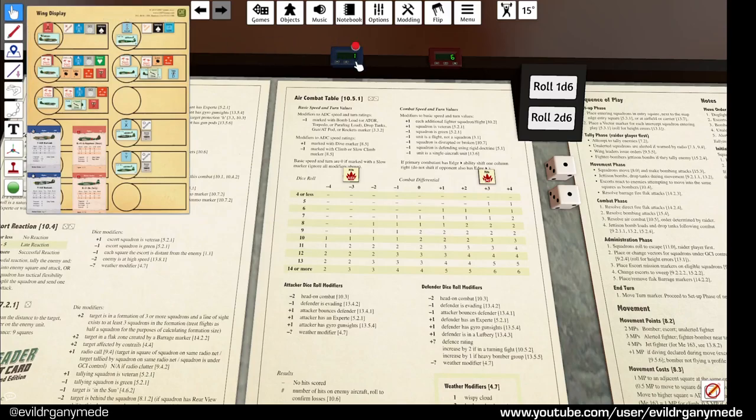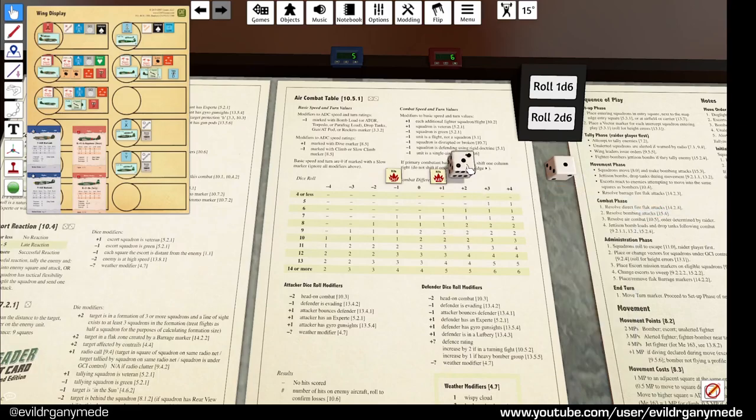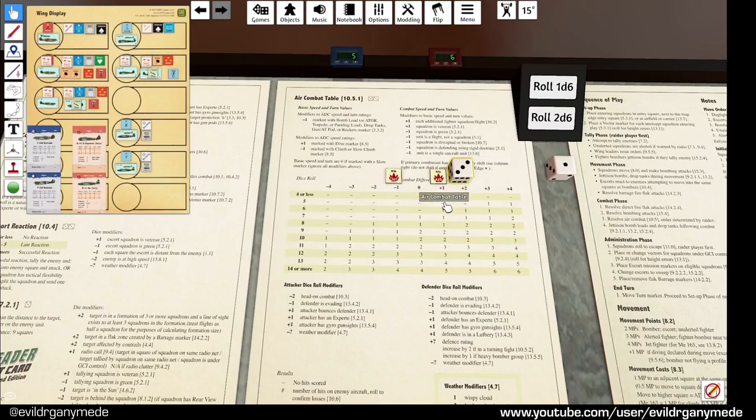The Hayabusas' basic turn speed is 5, they're veteran so plus 1 giving a total of 6. The P40B with their turn is 4 and they're veteran too, so 4 plus 1 = 5. So the attacker rolls on the plus 1 column and the defender on the minus 1 column. The defender was bounced - not a head-on combat - so the attacker gets a plus 1 on the die roll and the defender gets a minus 1. The attacker rolls a 10 - that's 3 hits on the P40s. The P40s with their minus 1 rolled an 8 minus 1 = 7, so they get one hit back.